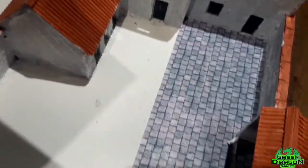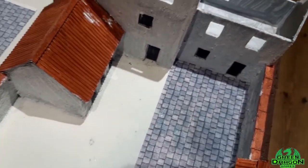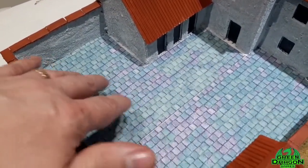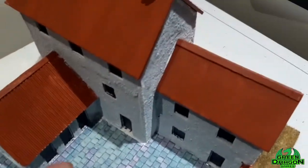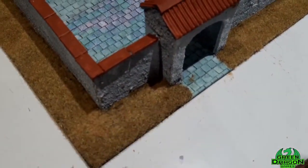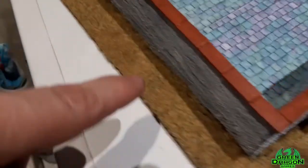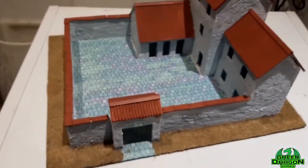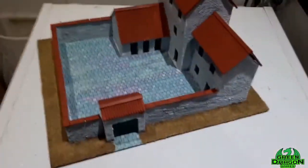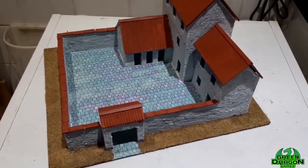I'm going to leave it overnight — that's about as much as I can do today. Okay guys, it's finished! The cobbled floor is now glued down, I've repainted the roof and the stones, and I've used the same technique I use for my Napoleonic figures — watered-down PVA glue and static grass all around the outside. That's my farmhouse finished. I'm pleased with the way it's turned out. Thanks for watching — hope you like it and have a go doing your own. See you all next week!